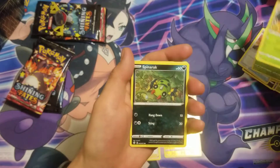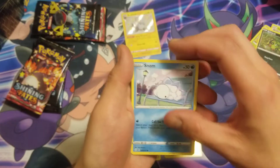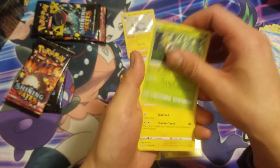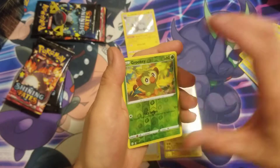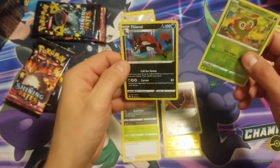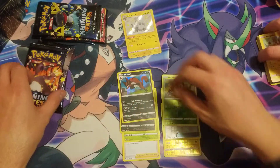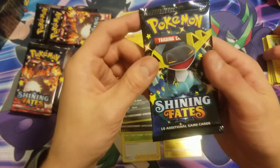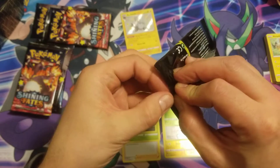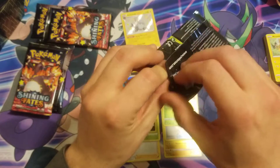That's not a Snorunt — I'm a Snorunt fan, I like the Snorunt. Horsea, Rowlet, Morpeko. Oh — a little Grookey there, a little Grookey, and a little Thievul. Okay, that's our second holo — Thievul. Mike Wazowski — that dude right there reminds me of Randall from Monsters Inc.